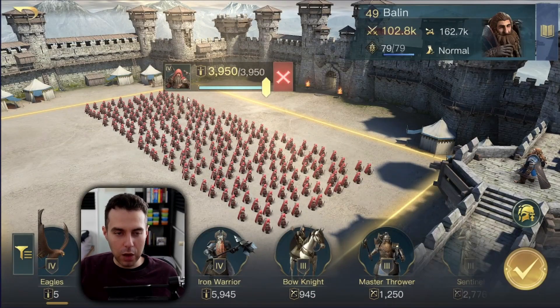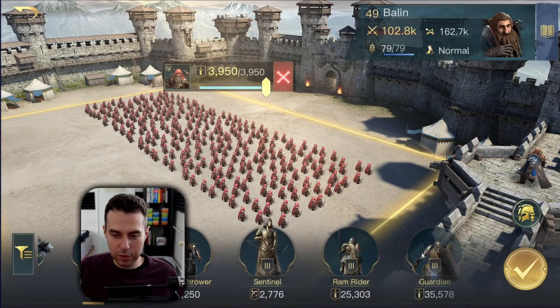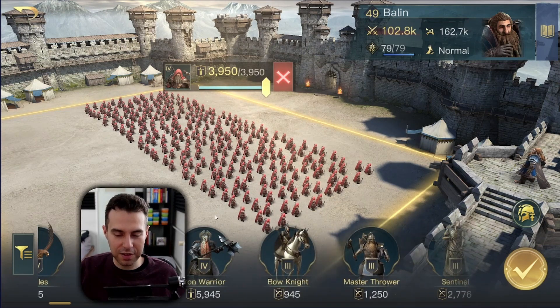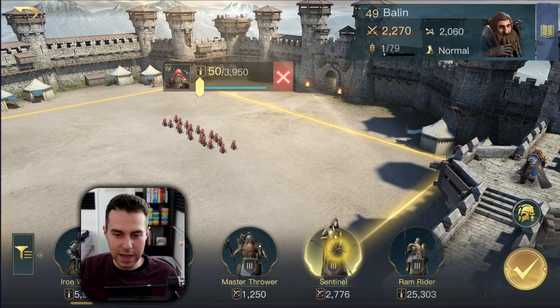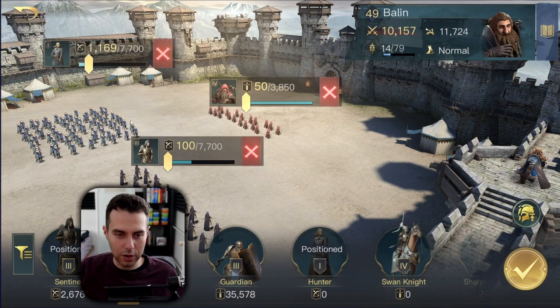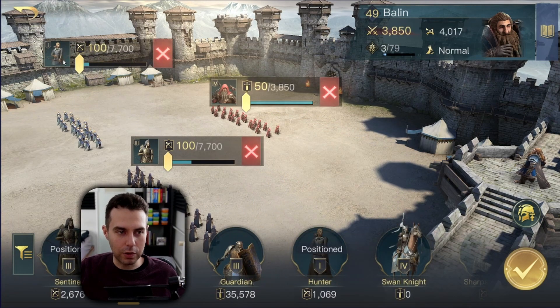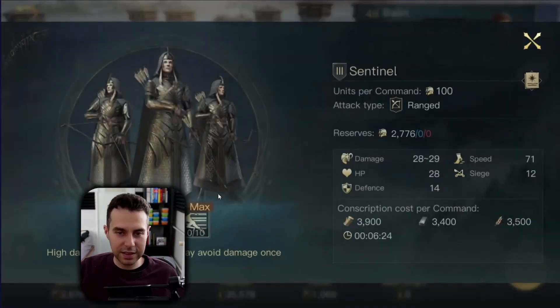So my recommendations: conscript Depth Defenders, Iron Warriors, and Guardians simultaneously — whenever you're depleted with one type, just switch to another. And if you want to be a little tricky — this works with every Retaliate composition — have a minimum amount of Sentinels and a minimum amount of Hunters in your army.